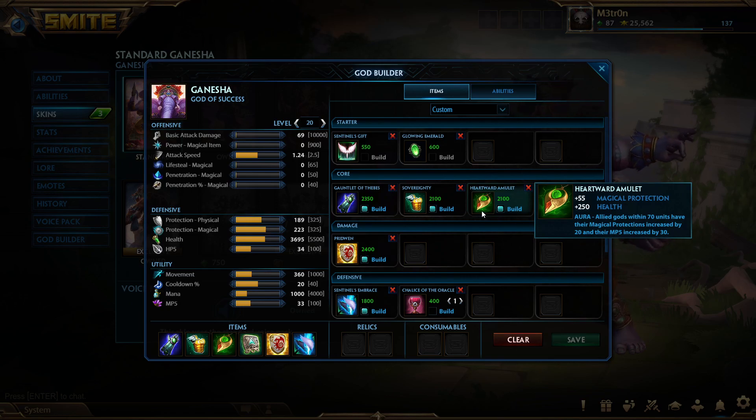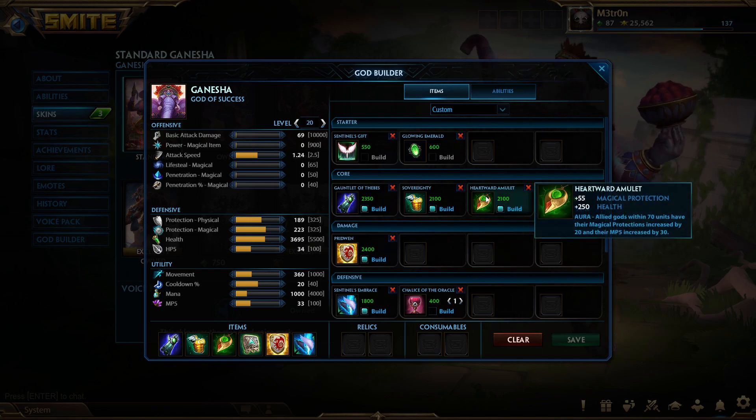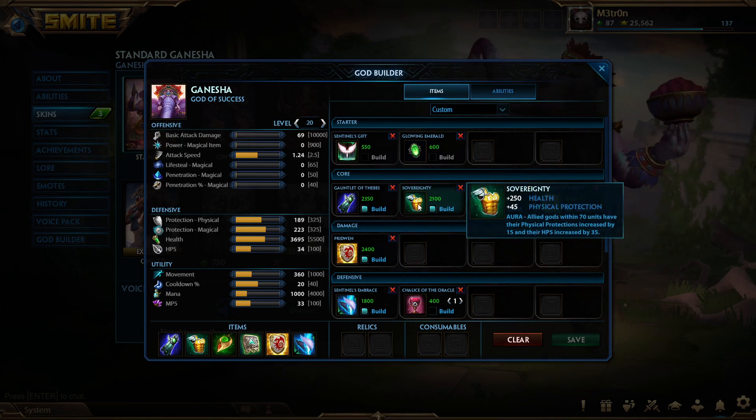The next item is Heartward Amulet: 55 magical protection, 250 health. The aura provides allied gods within 70 units 20 magical protection, and mana per second is increased by 30. So this boosts your allies' defense against magic damage by 20, while Sovereignty boosts physical protections for allies by 15. Both items also increase regen for your allies.